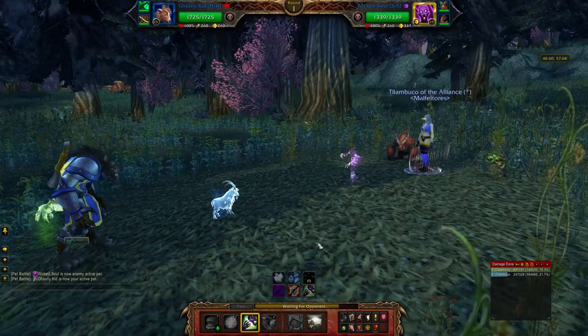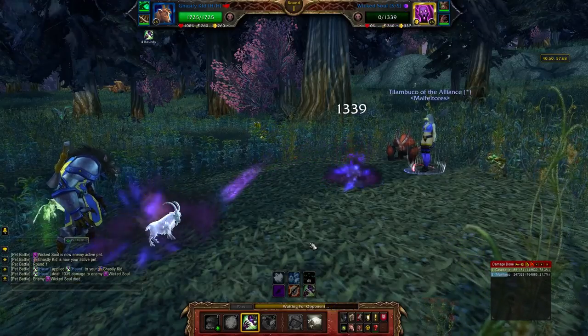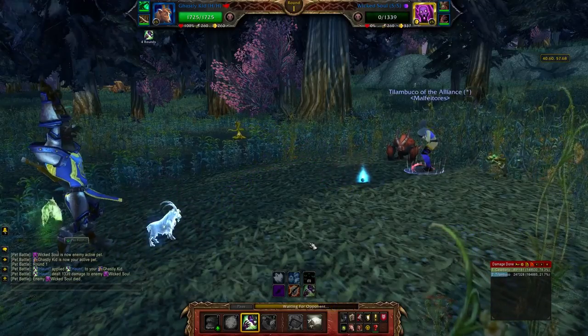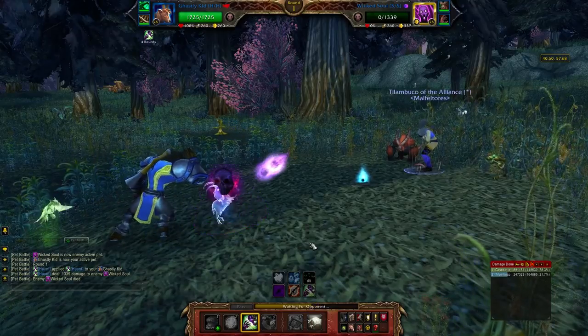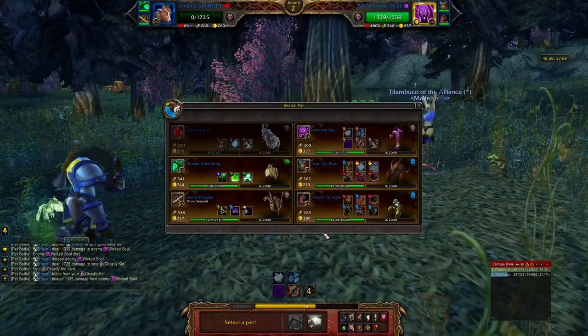Number two: did you know that when two haunt users face each other and they both cast haunt, the one that goes second just dies? It's an insta-kill mechanic, and there's not even a round of immunity — your pet just goes the way of the fishes.